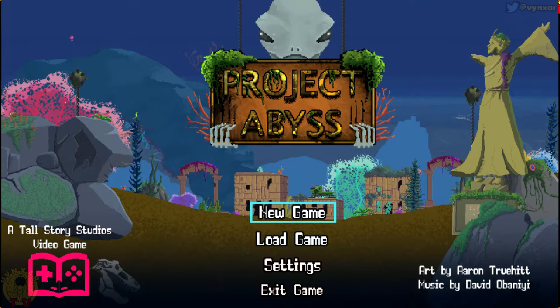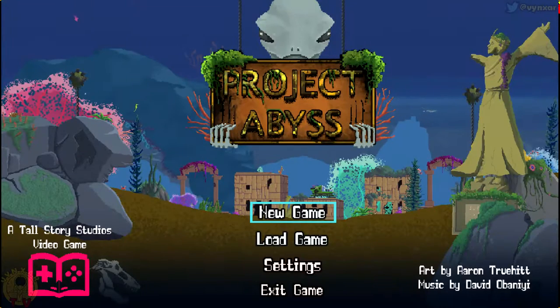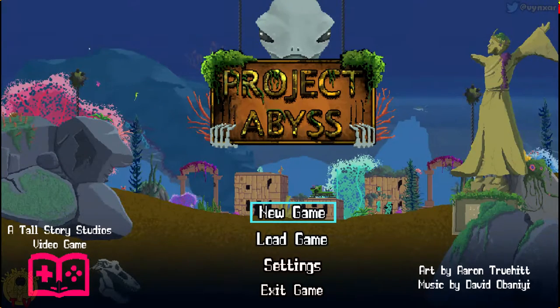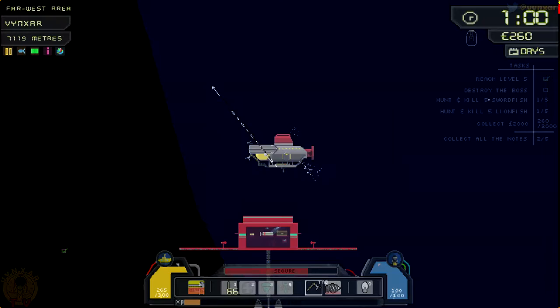Hey folks, I'm Vincent. Today we are going to play Project Abyss, a game by Atoll Starry Studio. It's a game in which we are going to control a little submarine and a diver who is going to be hired by a company to explore deep underwater areas. I've been loading a save I've already started in my previous video.